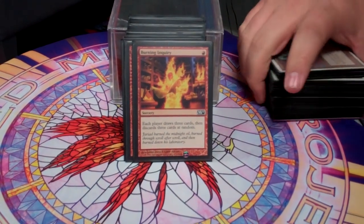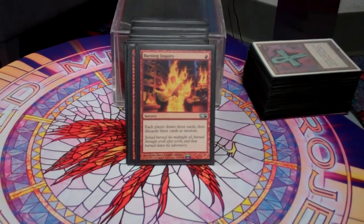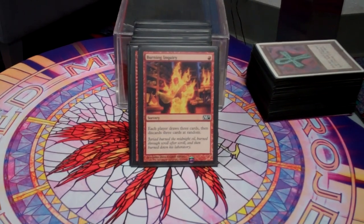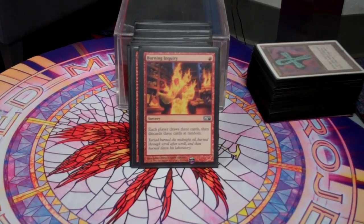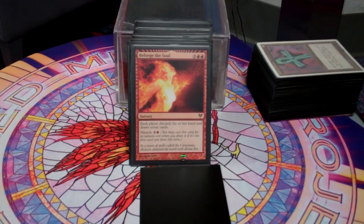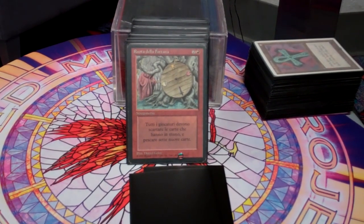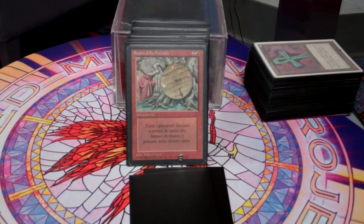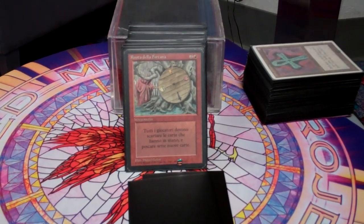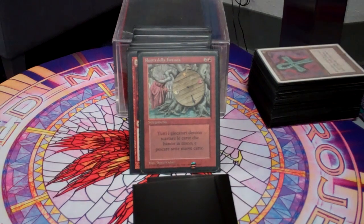Another way this deck keeps people from playing the game they want is by keeping their hands in a constant state of flux. Burning Inquiry — you probably wouldn't see this card in any other Commander deck — but if someone is building up and sculpting a hand, Burning Inquiry ruins that for them. Faithless Looting does the same thing, and we can miracle-cost it, so that's pretty awesome. Wheel of Fortune — obviously getting rid of everyone's hand and getting a new one. There's a lot of repetition in this deck, so if I have a hand with stuff I don't like but I have Wheel of Fortune, I can still wheel and end up with cards I want to play. Wheel of Fortune is good for me and a lot of times bad for other people.